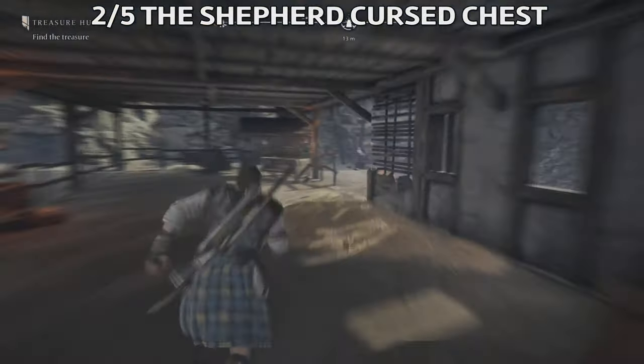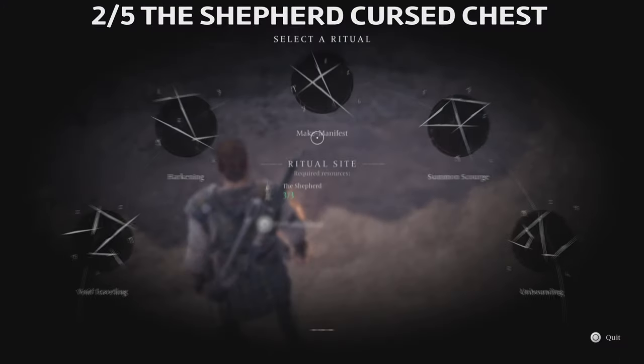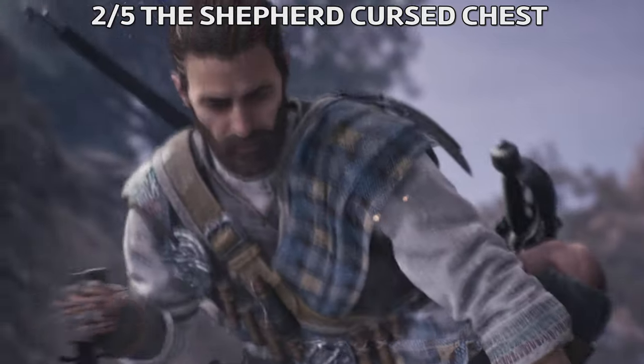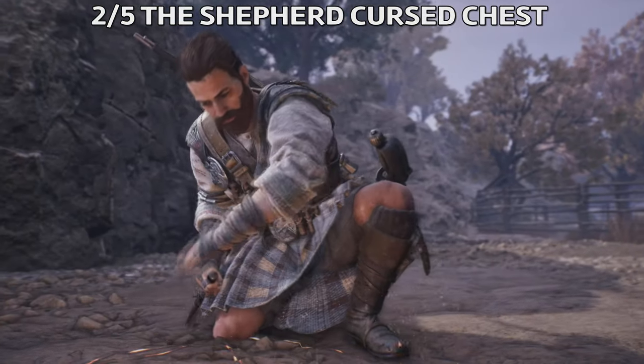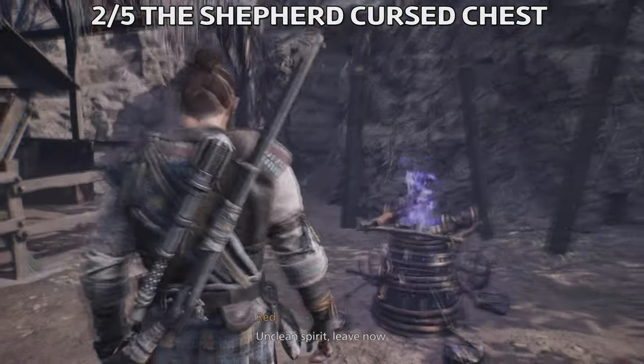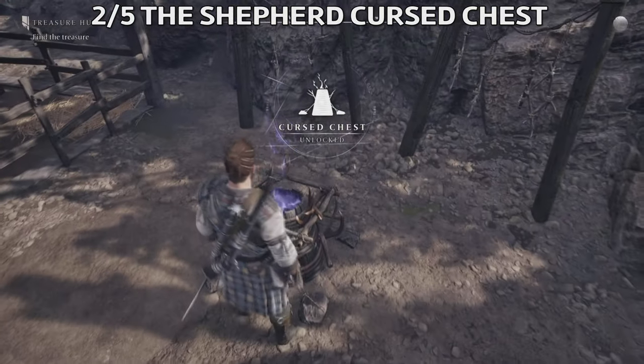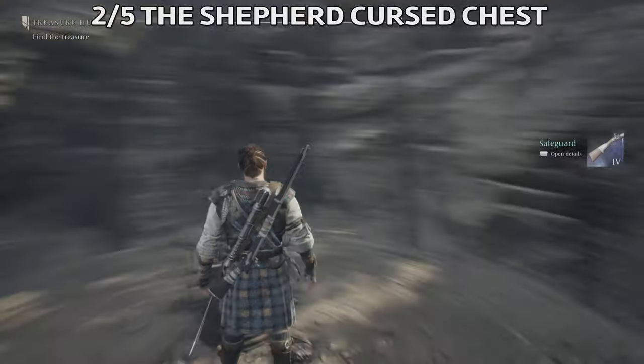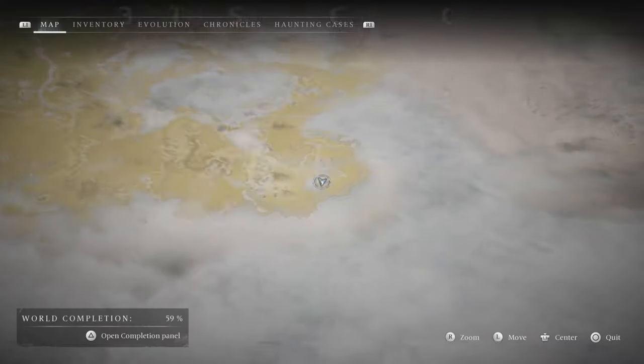Use the unbounding spell — the unbounding ritual. And then you're going to get what's inside of the cursed chest. I really like how Red is doing these enchantings. For this one, you're going to get the Safeguard, one of the rifles in the game.